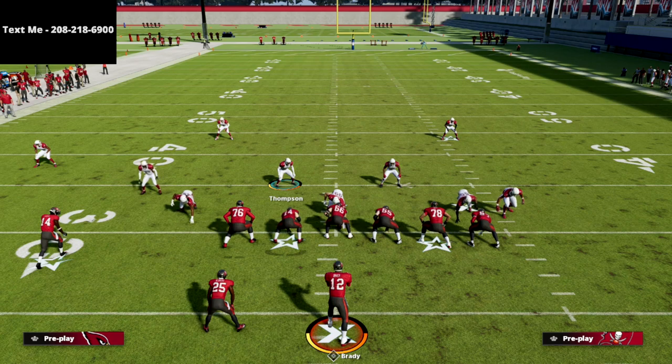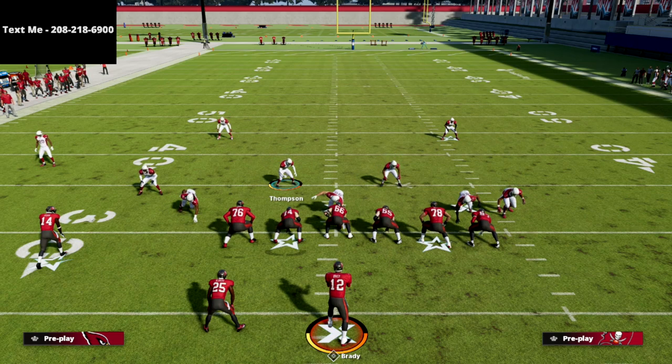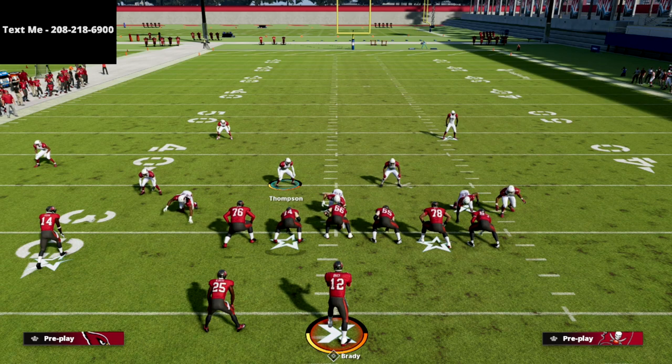I'd encourage you to try that out and let me know what you think. If you want my full 245 Odd defensive scheme, it'll teach you how to send pressure out of this concept, how to have great run defense, and how to shut down every individual meta formation in the game — including individual tutorials on stopping Gun Bunch, Bunch Tight End, Trips, and more. Thanks for watching — if you want to get the 245 Odd defensive ebook, there's a link in the description below.